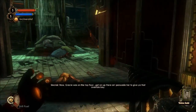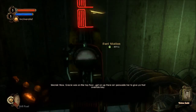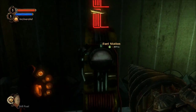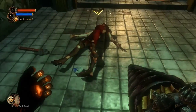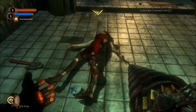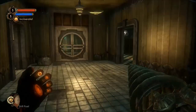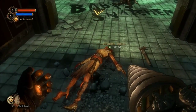Now Gracie was on the top floor - get on up there and persuade her to give you that override key. Oh, that was fantastic! Drill fuel all the way full. Okay, we blasted him back a bit and we hit him. Good deal.